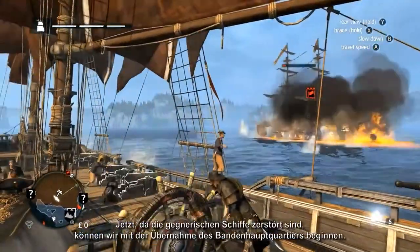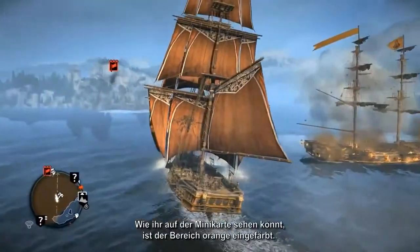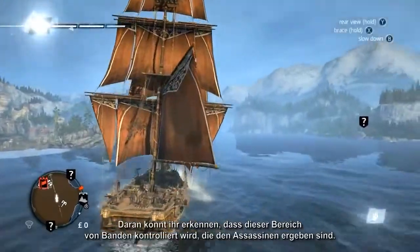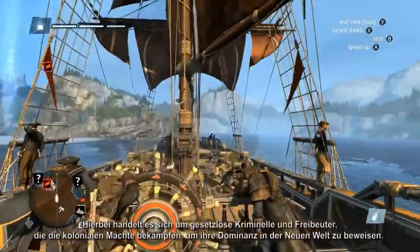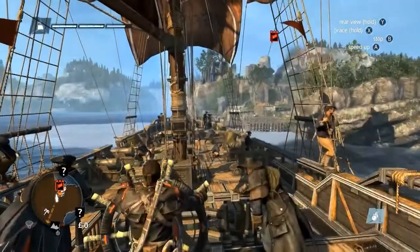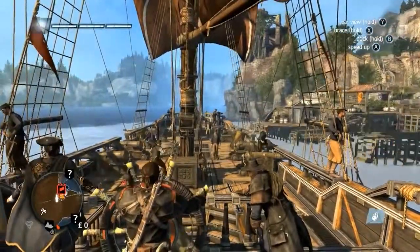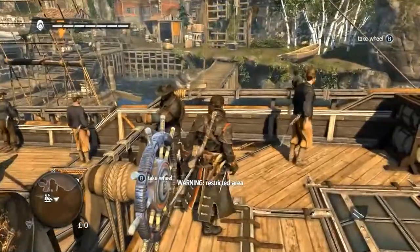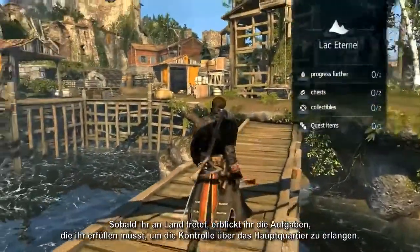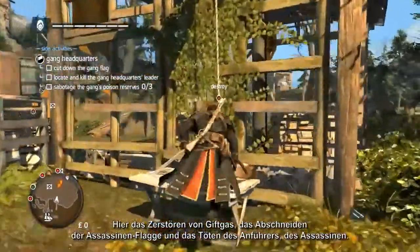With the enemy ships destroyed, we can now proceed with taking over the gang headquarters. As you can see from the mini-map, the area is shaded in orange, indicating that the headquarters and the surrounding area are controlled by gangs loyal to the assassins — a collection of lawless criminals and privateers who fight the colonial powers for dominance in the new world. As you step ashore you will see the objectives: destroy the barrels of poison gas, cut down the assassin flag, and kill the gang leader.